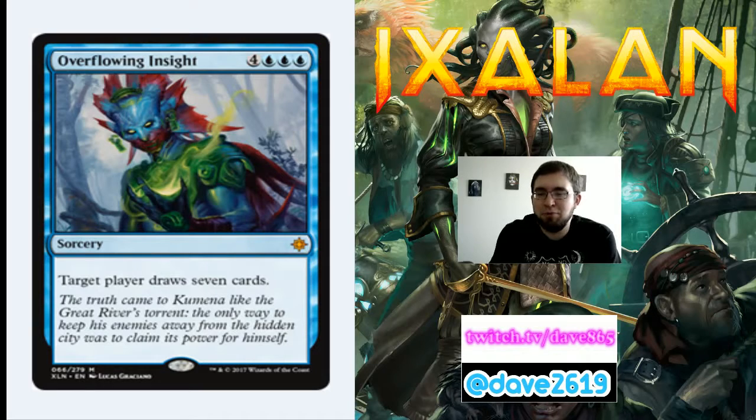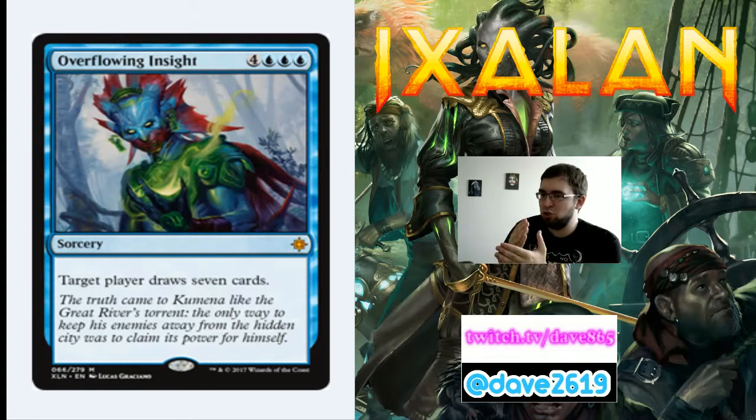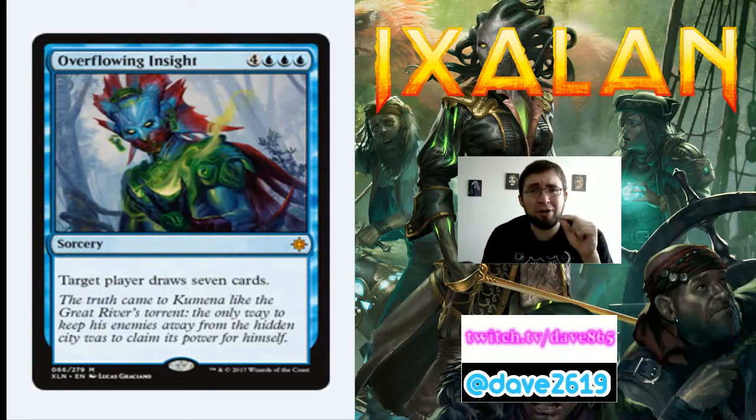Overflowing Insight is 4 generic and 3 blue for a mythic sorcery — target player draws 7 cards. Getting 7 mana in this format is not unheard of. Games aren't ending on turn 5 very often despite aggressive dinosaurs. There will be games where you're stuck at 5 or 6 mana with it in hand, but the impact when you cast it is worth including in a 2-color blue deck. 3-color makes it harder since you need 3 blue sources — make sure your land base can support it.